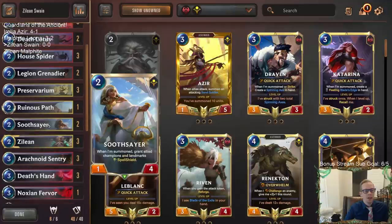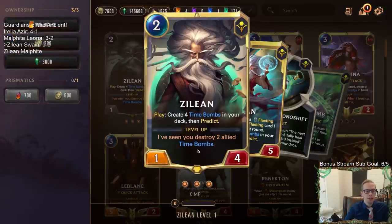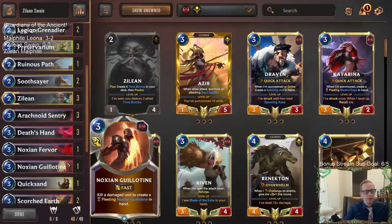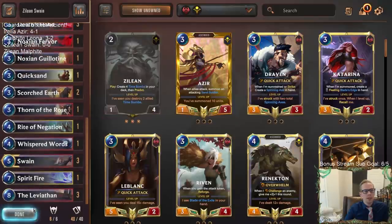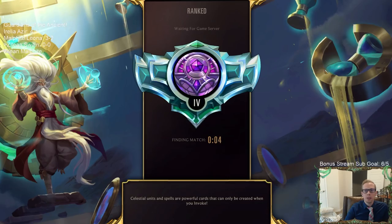I figured there could be a lot of people playing blade dance cards and sand soldiers, so Death Lotus could be pretty good. I'm trying two Soothsayers to help protect our champions and keep them alive. If you have two Zilleans you don't mind the first dying, but if Zillean draws a time bomb right away you want to protect it to find just one more. Thorn of the Rose is like a fourth Arachnoid Sentry to pair with Ravenous Flock — a good blocker against larger units. Let's go play five games in ranked on the brand new Chrono board.